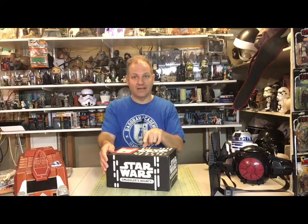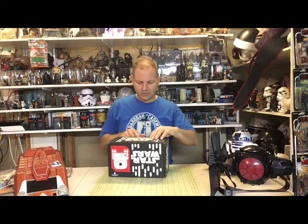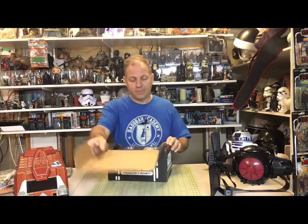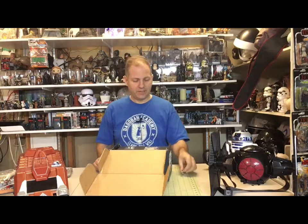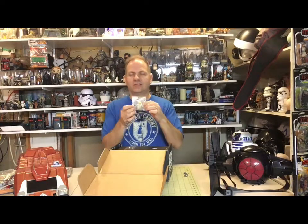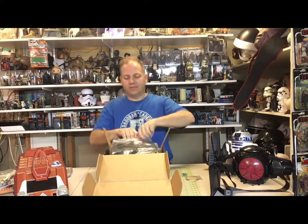Why don't we get right to it, because when we're done with this I actually have a little special bonus unboxing at the end of this video, so stay tuned. This came out a little while ago — I was on vacation so I wasn't able to open it right away. It looks like we have a droid theme, because we have a battle droid pin and then a C-3PO droids patch with C-3PO in the center and an R2 unit off to the side. Let's open this up and see what else we've got.